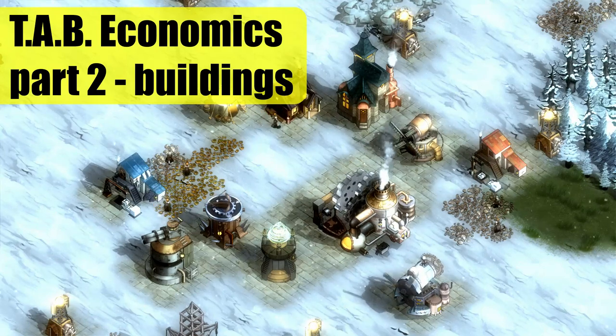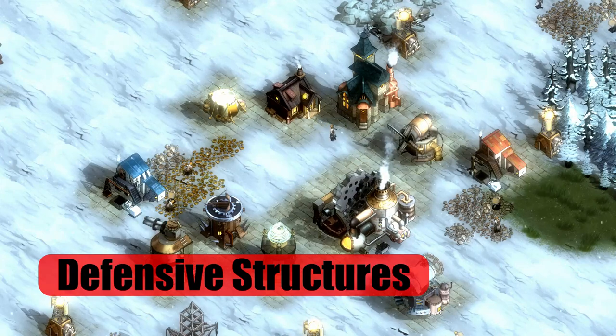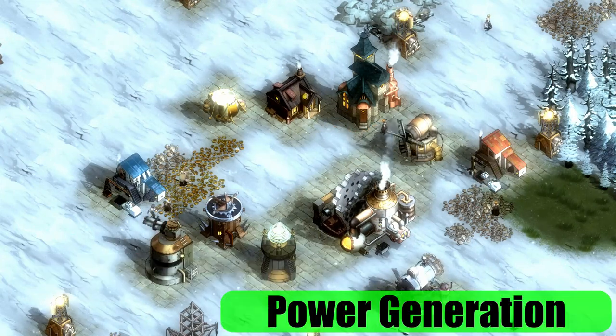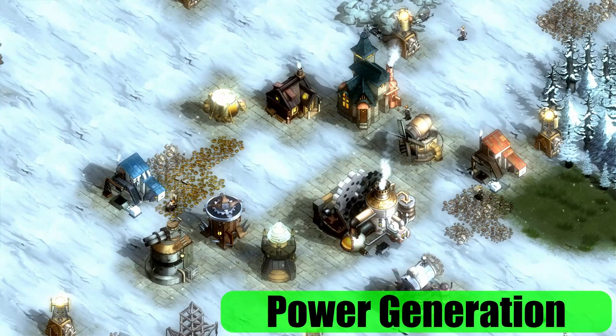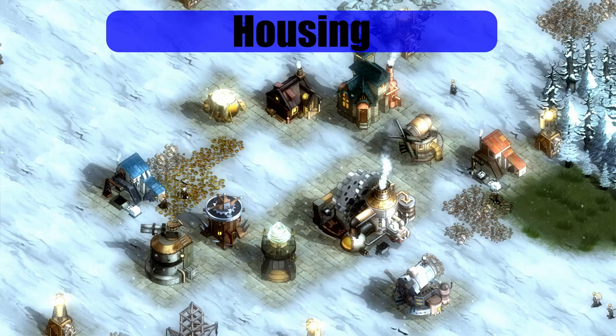This video is divided into three parts. First, I'll cover the three defensive structures: the ballista, shocking tower, and executor. Second, I'll compare the three different power generation buildings, and the quarry versus its advanced counterpart. And the third section will cover housing.